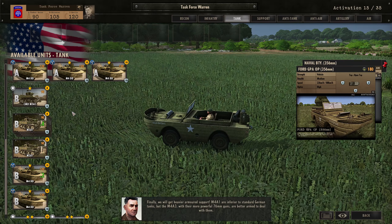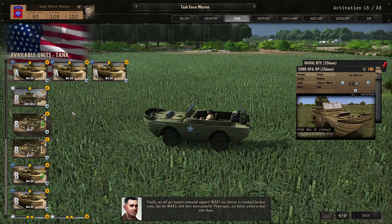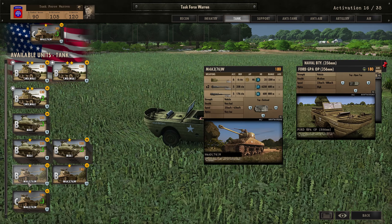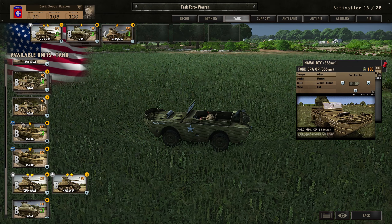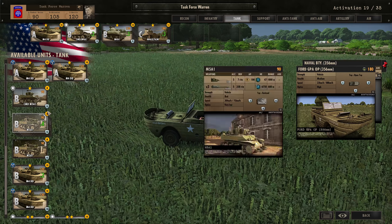For actual tanks - the M4A1 are inferior to standard German tanks, but the M4A3 with their 76mm guns are better armed to deal with them. We have 35 total troops. Let's get some phase C guys coming in at just the right time. There's a lot of M4A1s available for phase B, and some command tanks too. The M4 DD has technically a small bit more armor, which is interesting - let's get one of those up front.